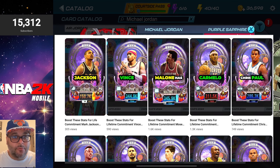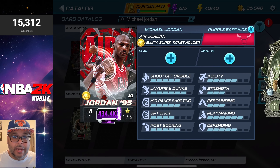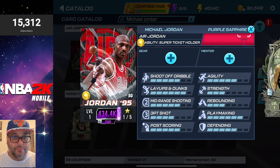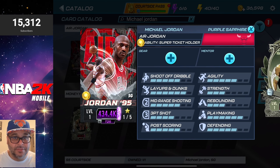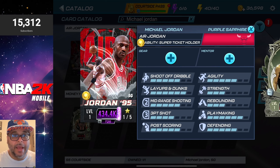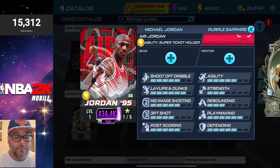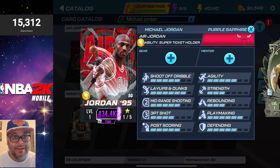I'm going to show you another Jordan just to compare — this is the new Jordan versus the Moneymakers, which is one of the most recent Jordan cards. The playmaking is a five and layups and dunks is a five on Moneymakers, and I believe those are the only two stats that increased. The three-point shot is still a four, so you still have potential to build out this Jordan to be incredible. I will do a Boost the Stats video for this Jordan — that's the shorts series where I talk about what builds to create for players.